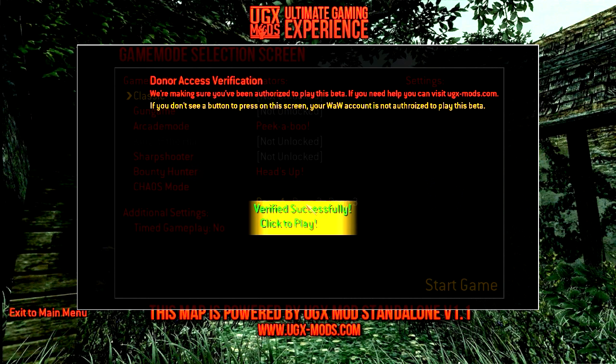Welcome back to some more custom zombies. Today I've got a special map to play — this is UGX Requiem, and this is actually the first map using the UGX mod version 1.1. You guys know the UGX mod version 1.0.4 with gun game, sharpshooter, and all that — well this is the new updated version with a lot of new stuff. The only way to play it is to be a donor, donating four dollars to UGX to get access. I'll be linking the UGX mod site so you can check it out.